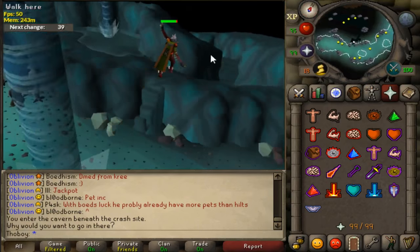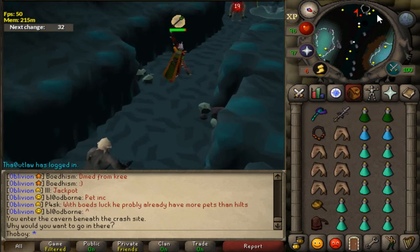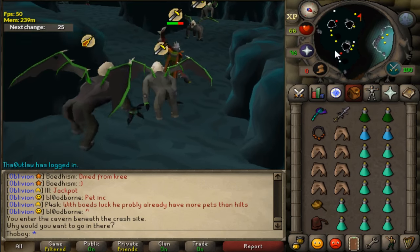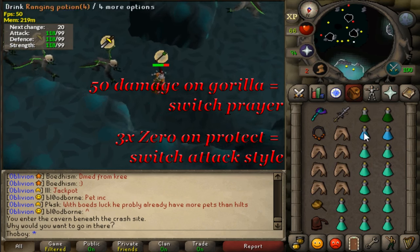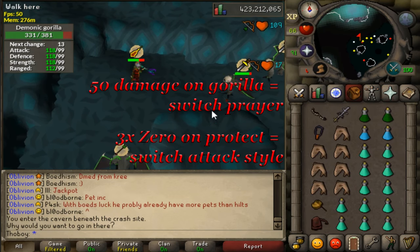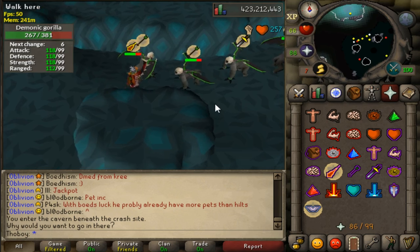There is a weird-looking ladder that gets you to the solo area. There are several things about gorillas you need to know: they attack with three different styles and also protect prayers against everything. From this point, keep track of two things: one, if you have hit 50 damage on the gorilla, he will switch his prayer and you will have to switch your gear and prayers.